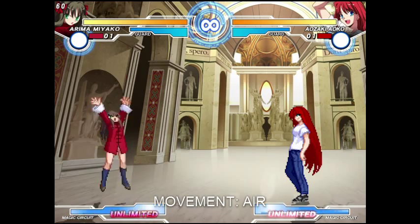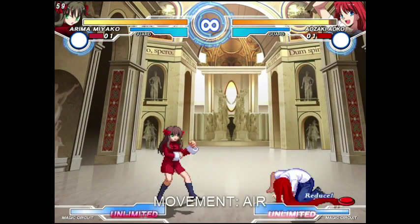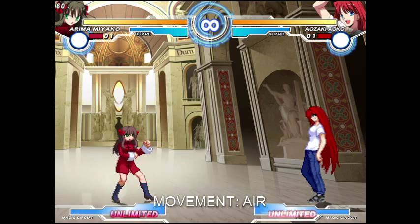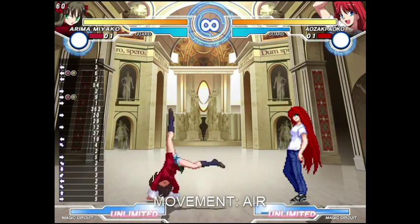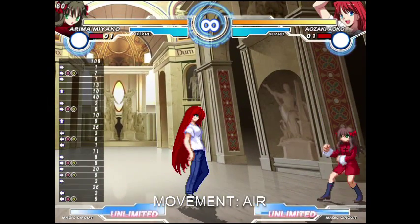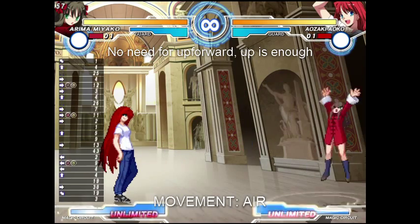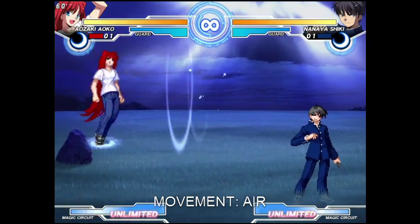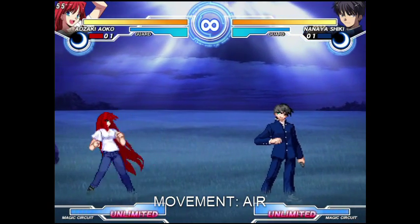Air dashing as soon as you leave the ground is referred to as an instant air dash, which is a very valuable movement technique. There are various ways you can execute this. The first one is by pressing up-forward and then returning to neutral and pressing forward. In this game, pressing a direction and A+B is a shortcut for dashes, so you can execute instant air dashes simply by pressing up-forward and then rolling to forward and pressing A+B. What's important is that you can use all your air movement options in the same jump and in the order you prefer.